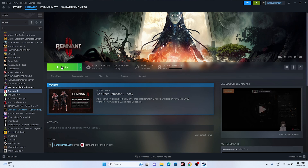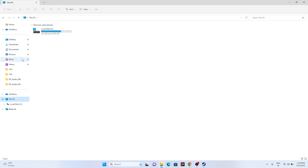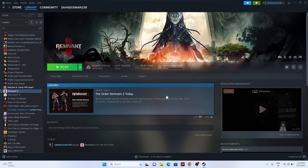Next, try deleting the saved game files. Keep in mind you will lose all your progression — Remnant saves your progress after each level. Go to File Explorer, go to This PC, then Documents. Find the Remnant folder there (similar to how Rockstar Games has a separate folder), delete it, and then try launching the game.